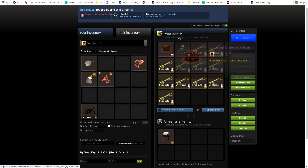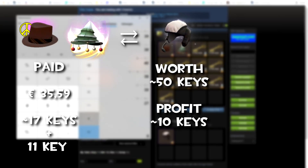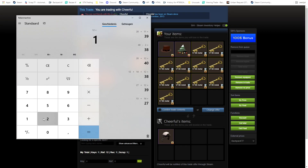Here I'm doing a multiple item trade for this guy's Universal Translator with Snow Blinded effect, and that's already 10 keys profit. Let's see if I can actually sell this.